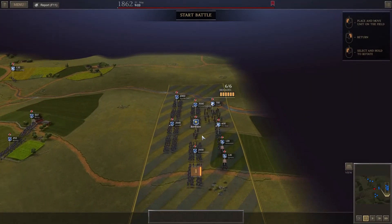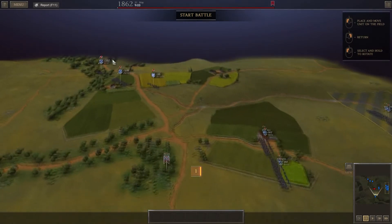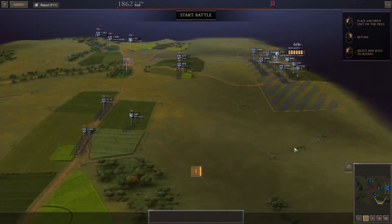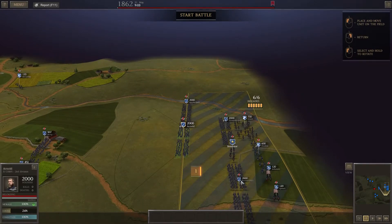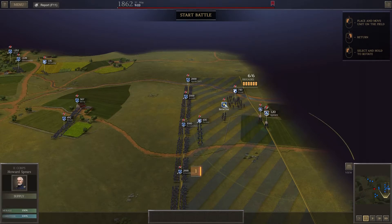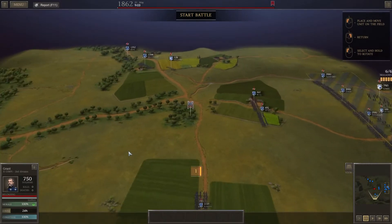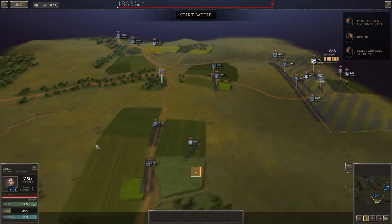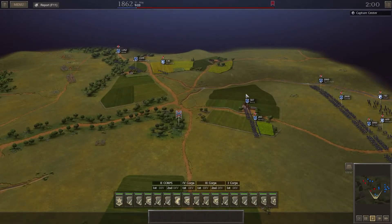So there are our units - four infantry brigades, the big ten-pounders, cavalry, and a whole load of supply for this battle. We've also got some supplementary troops we're not too bothered about keeping alive, but we are bothered about keeping our guys alive and getting them some XP for the forthcoming battles ahead. We'll spread our infantry up in a line and back it up with artillery, leave supply near the back, cavalry at the rear. We're going to patch the center ground.